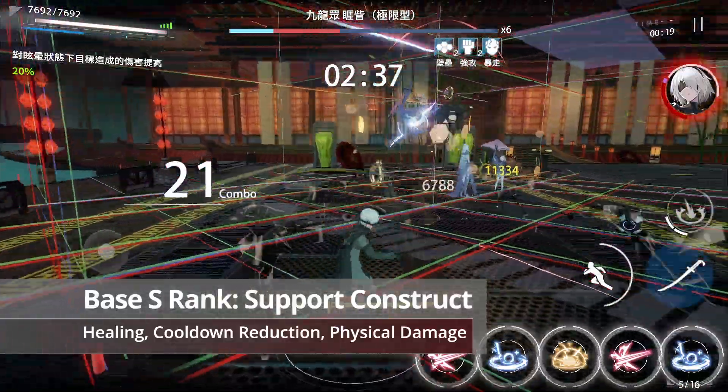9S's QTE heals the active character based on his attack. Going through his orb abilities: his red orb fires a ranged laser that deals physical damage, and this animation can be cancelled by dashing. His blue orb drops a ring that spreads, dealing physical damage to enemies hit, and allies hit by the ring are instead healed based on 9S's attack.